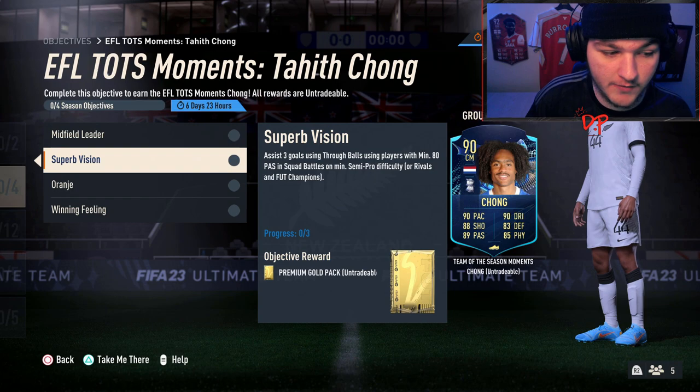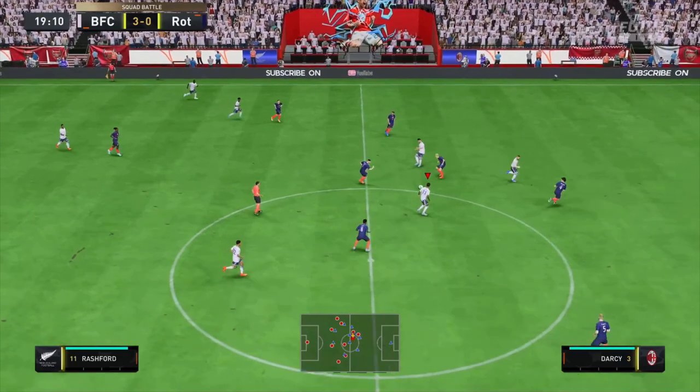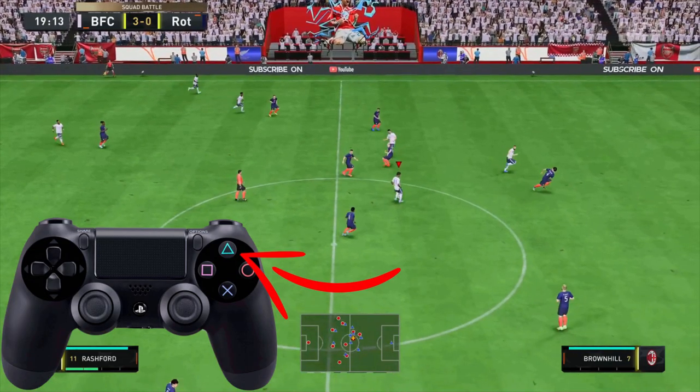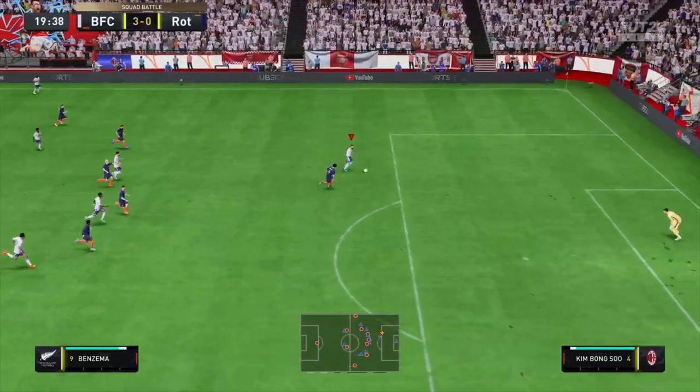If you're unsure how to perform a through ball, here's how: press Triangle on PlayStation or Y on Xbox. That sends the through ball pass, and then all you've got to do is finish with the player you passed to and hopefully score.